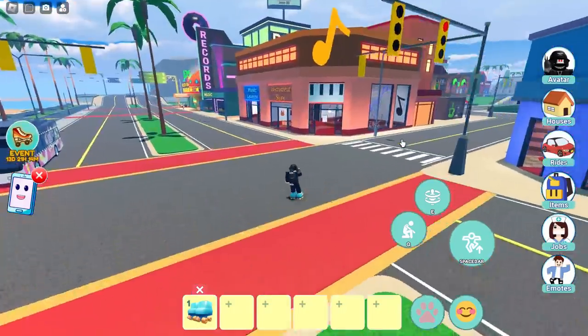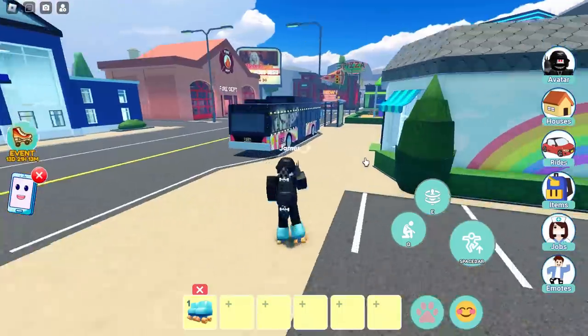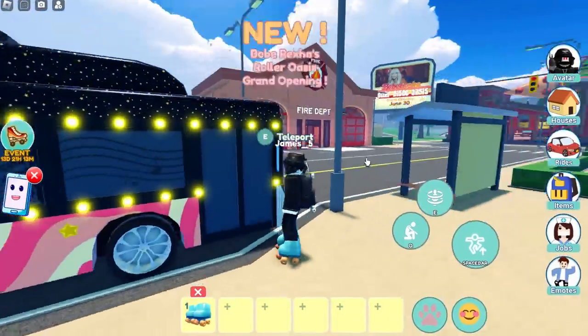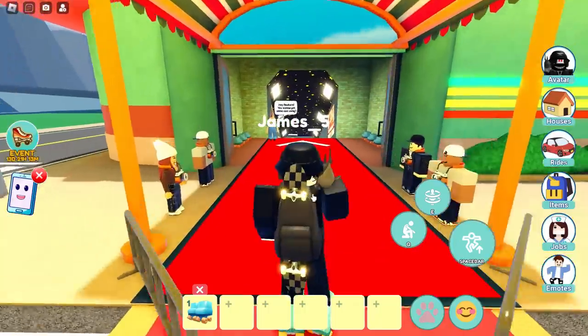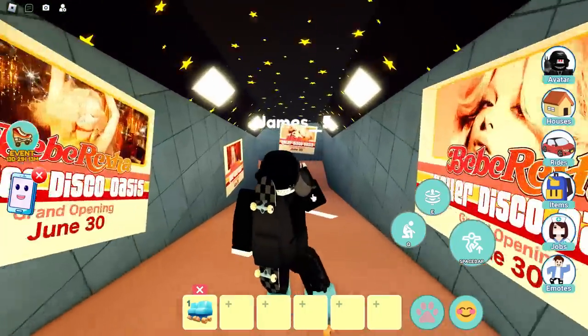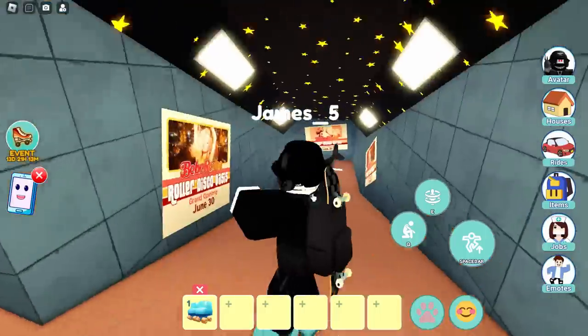First of all, we've got to find where the stupid disco thing is. I thought it would be over there and it clearly wasn't. There's a bus here that says 'new' on it, so let's go and try that. There you go — we're going to teleport there. Finally, we're getting somewhere. Then we're going to go inside and I think this is where we get a ticket, so let's roller skate all the way down.